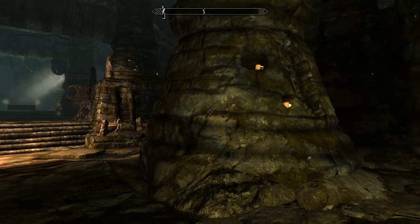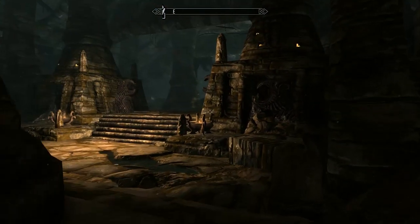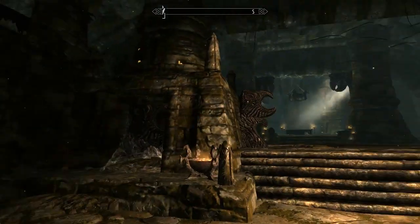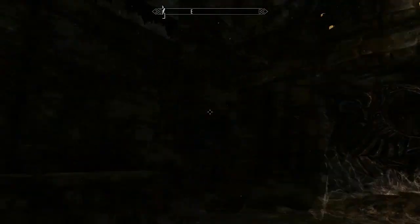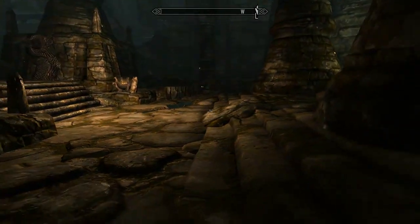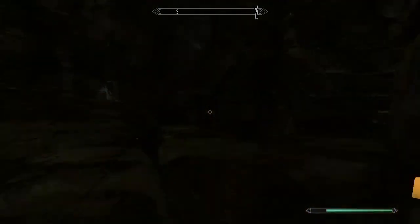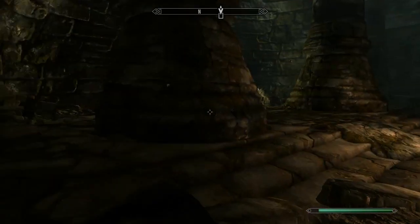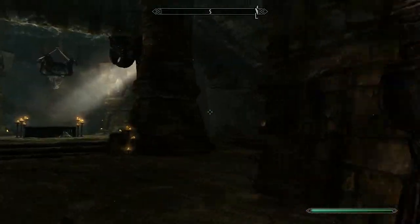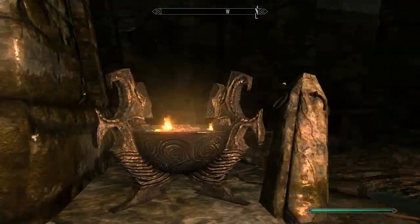There are pillars here which are useful because you can use them to go around and make some space between you and the enemies, which will be, in this case, the famous Draugr. Now, the main bad guy will, of course, be a bit tougher. I would actually say he is the toughest enemy I have fought so far.